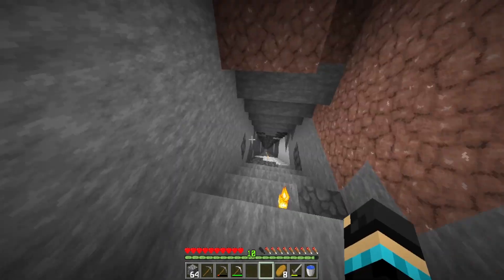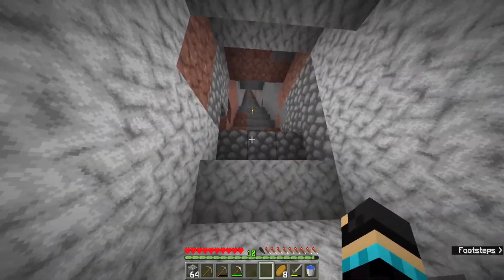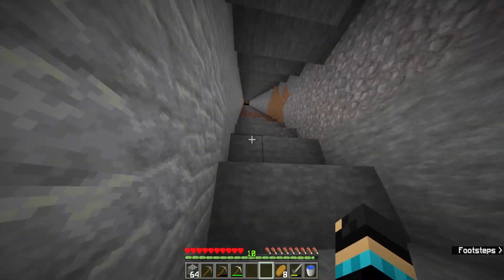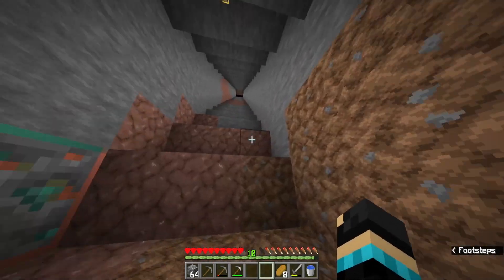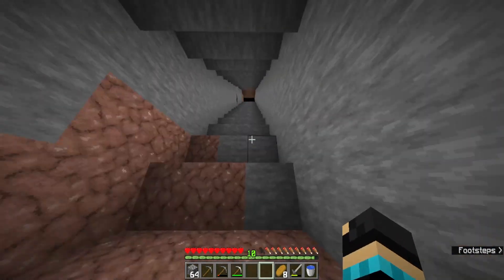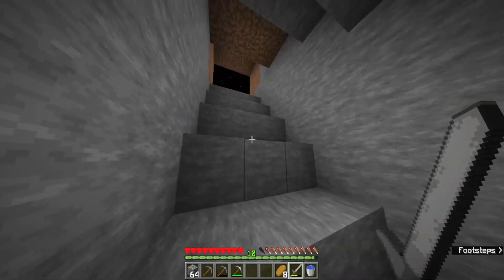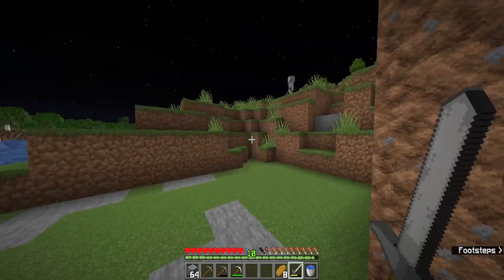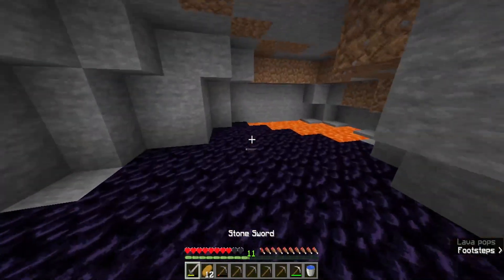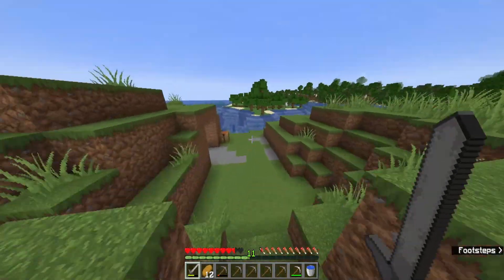We have a diamond mine down there with four diamonds, but that's not enough. So today we're going diamond mining, and eventually we'll make this normal. Also in the last episode, if you don't remember, we dug this out to make ourselves a nice little mine. It's night now so let's sneak into our house. Eventually we're going to make this like the nether portal, but we don't have enough for that yet.